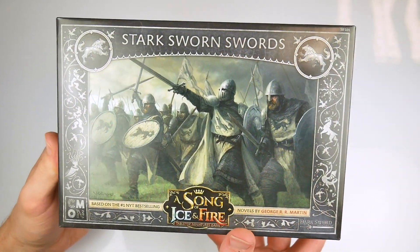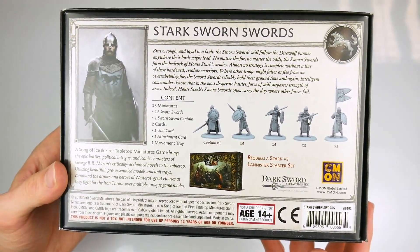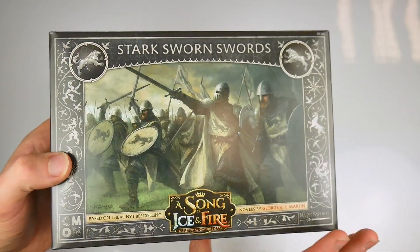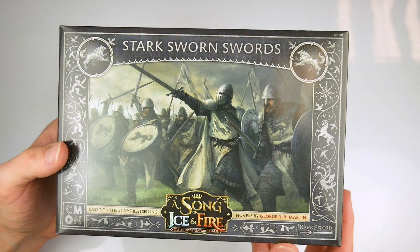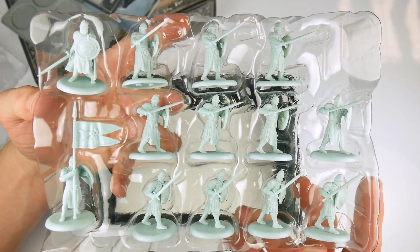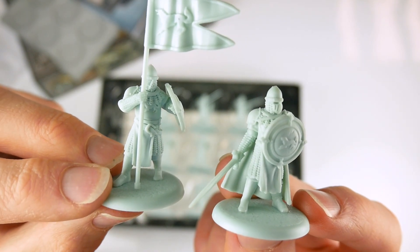We have two boxes of miniatures that have been sent our way, representing the unsung rank and file rather than the heroes and characters of the novels. Firstly, we have the Stark Sworn Swords unit box. This contains 12 miniature sworn sword figures and one sworn sword captain miniature, nestling in a plastic inlay with a movement tray placed above them.